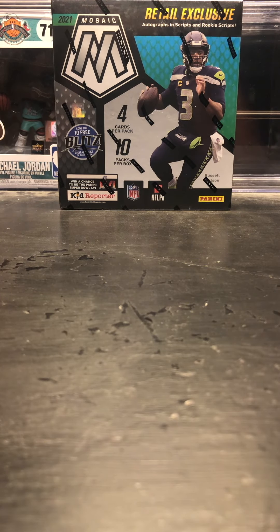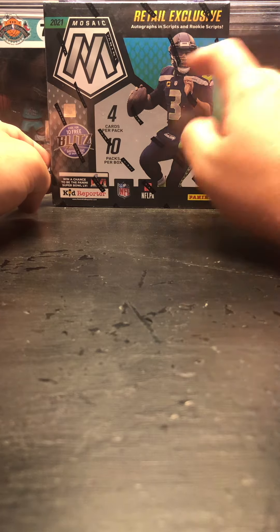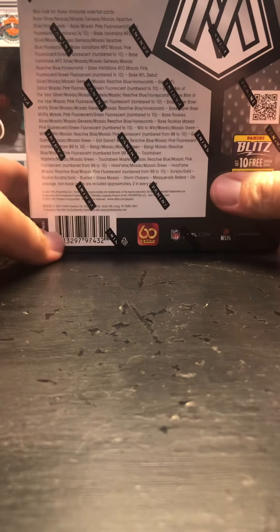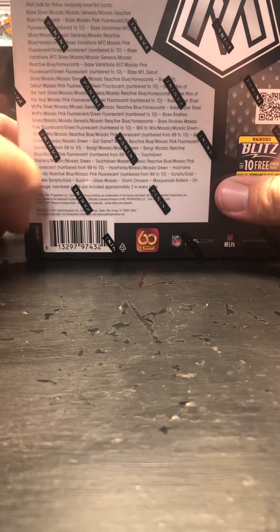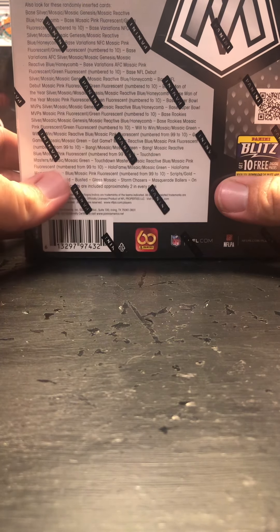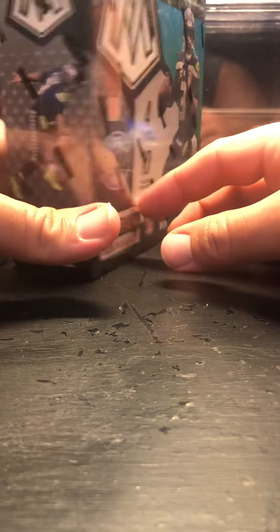Welcome to another edition of Breaker Brothers. Today we have 2021 Mosaic Football, and this is a mega box. There are 10 packs per box, four cards per pack. We're looking for retail exclusive autographs, scripts, rookie scripts, mosaic genesis parallels, reactive and honeycombs, as well as case hits like masquerade ballers, fluorescence. On average, three silver or mosaic parallels per box.